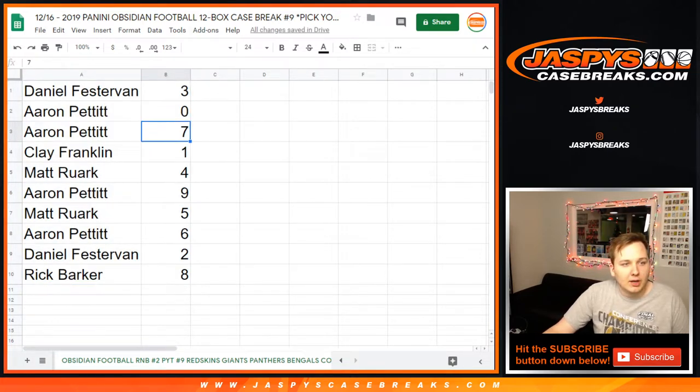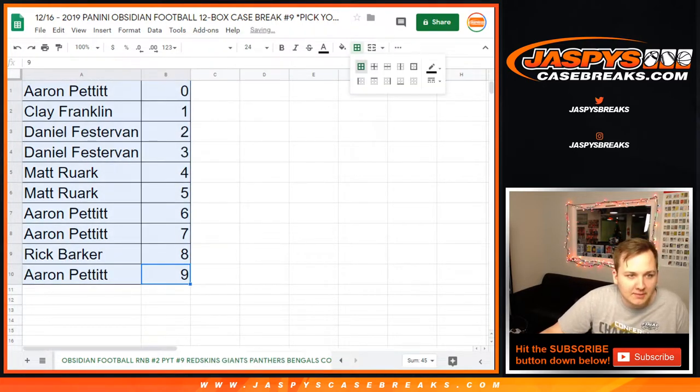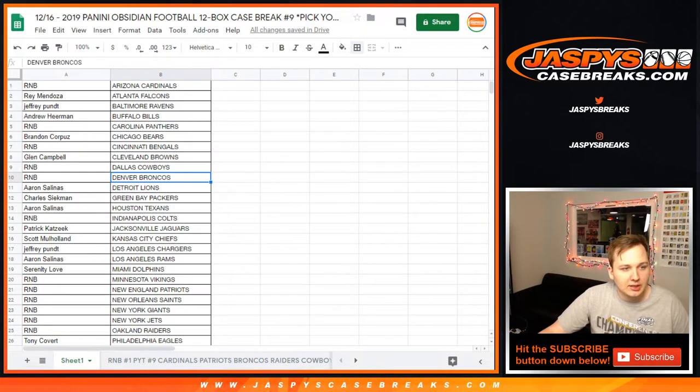Daniel, three. Aaron, zero and seven. Clay, one. Matt, four. Aaron, nine. Matt, five. Aaron, six. Daniel, two. Rick, eight. At least I didn't put like ten in there — sometimes I do that. All right, let's rip. Good luck.